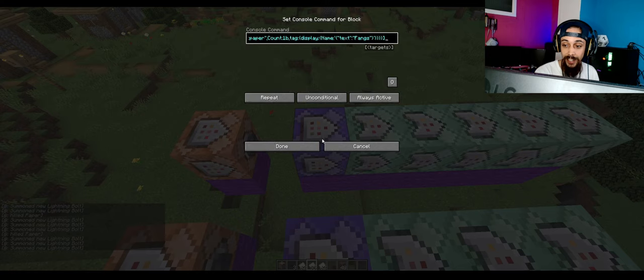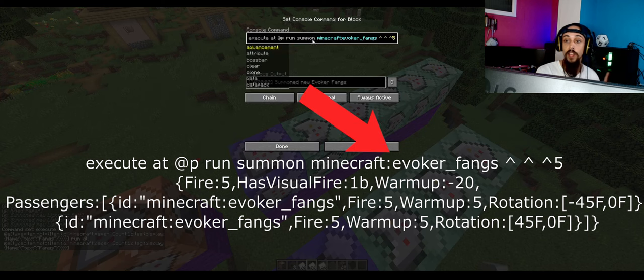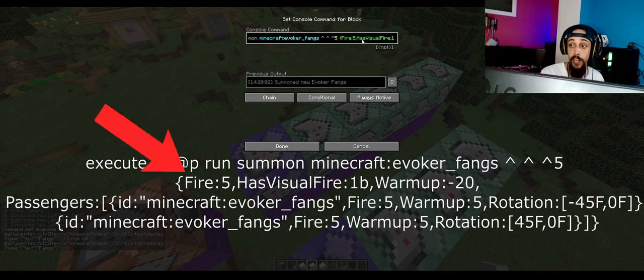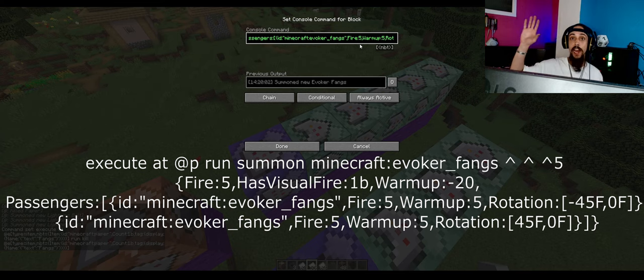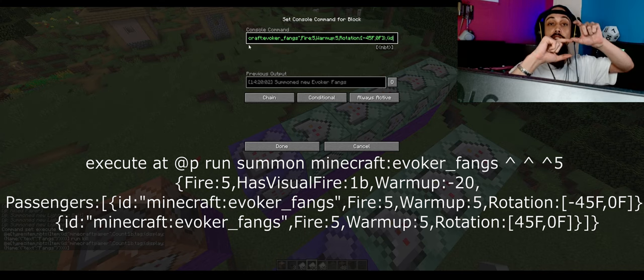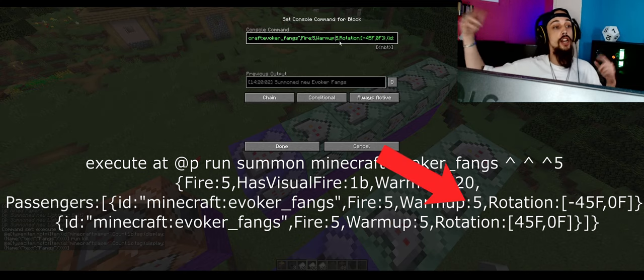For the vangs, the first command is the same — only the name is different. This one is going to summon one evoker fang five blocks ahead of where the player is watching. It has visual fire and a warm-up of minus 20, and it has a passenger which is also an evoker fang. I didn't write these longer commands myself — we've got a tool for that, it's mcstacker.net. I'm going to make a video on it next week. This spell has a passenger on top of it, meaning an evoker fang on top of an evoker fang, and that second one has a warm-up of five so it fires a bit later than the first.